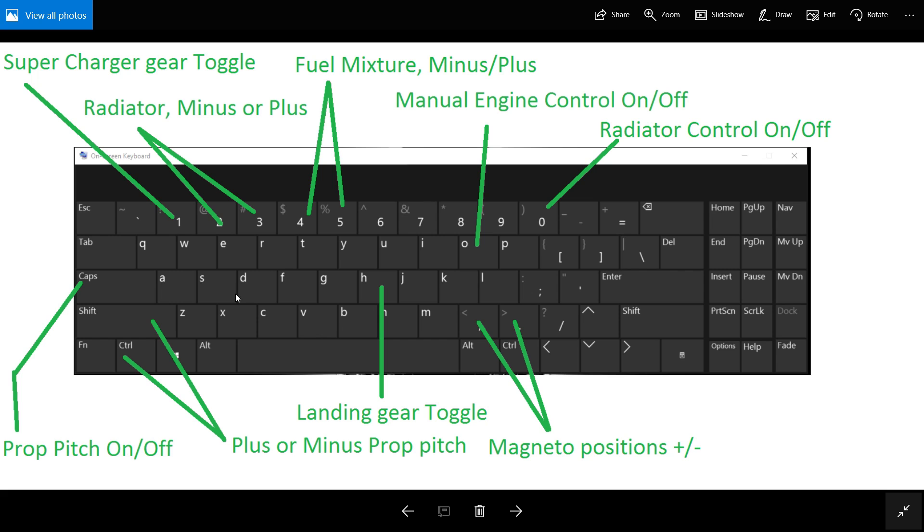If you look at my left hand side, you're going to see the majority of the buttons that are important to me in a combat situation. That's just a finger length away, literally. The reason why I do this — when you're in battle, you don't want to pop your landing gear up, you don't want to turn your magneto positions off. Because of that, I made sure I got a left and a right hand side on my keyboard.